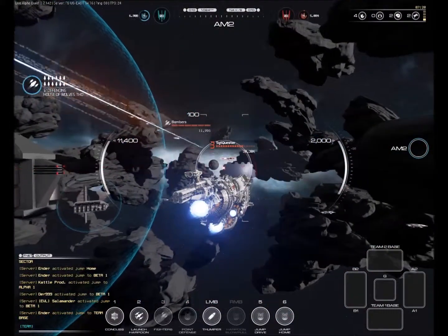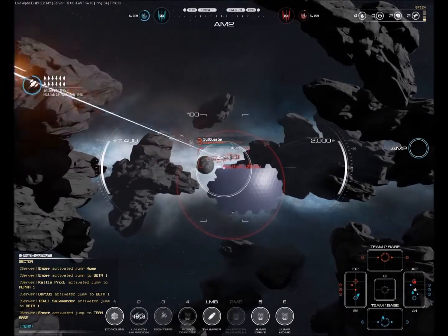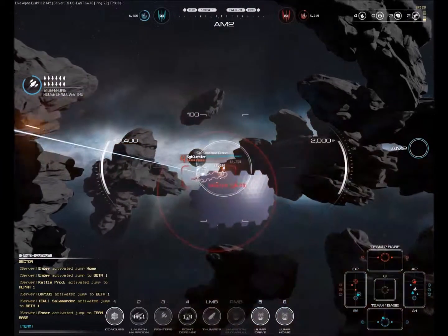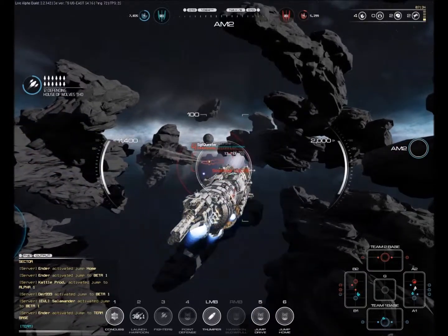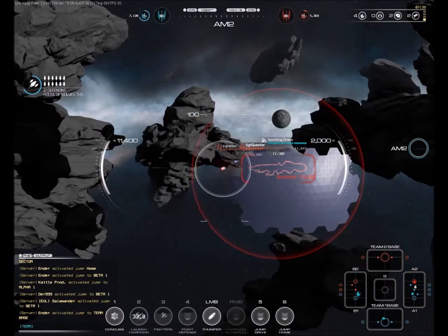This ship is clearly an ambush predator — that's the only way at this point I can see being able to use this thing effectively. Trying to harpoon that destroyer again. I'm back in the same zone shortly after I died, and that destroyer's still there, so I'm going to be stupid about it and just drive straight at him.